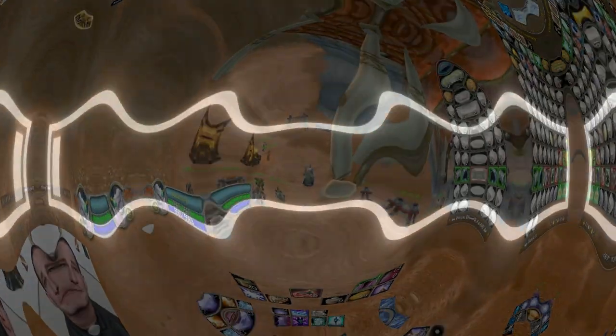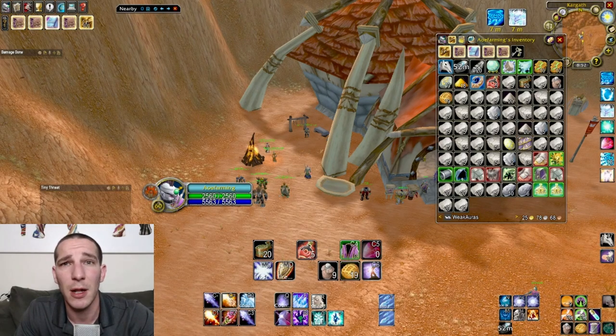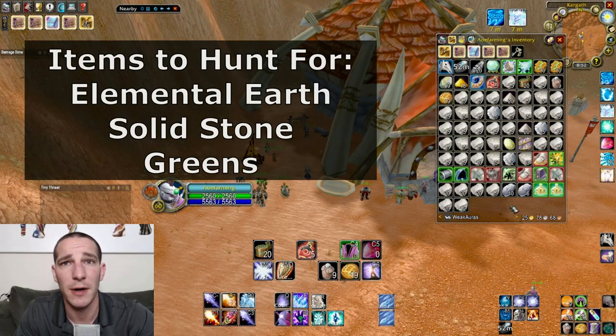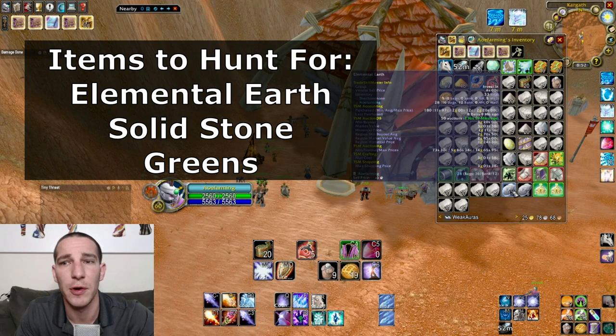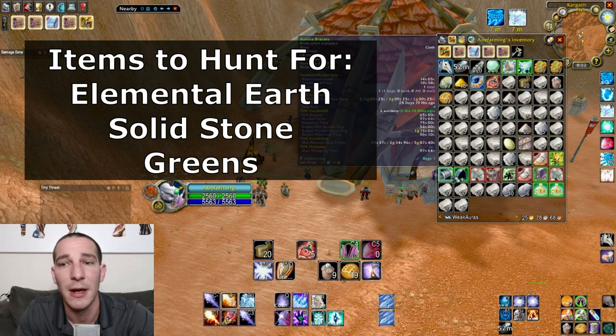The rock elementals are a great mob to grind. What you're really after is the Elemental of Earth, which on my server sells for almost three and a half gold. If you hang on to them, they're worth even more in later phases. They don't drop any raw gold, but they drop a ton of stuff that does vendor.